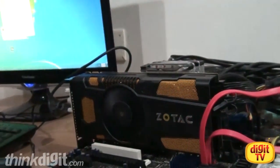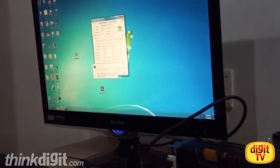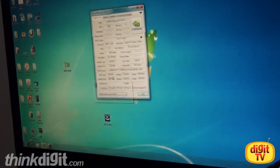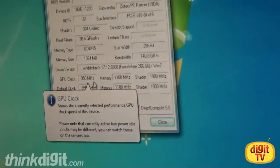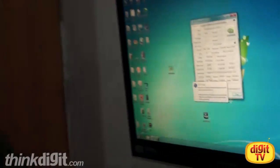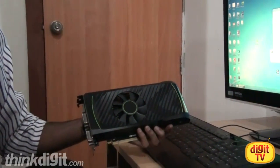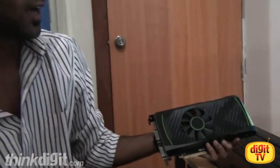Now that we've installed the card, it's running silently and cool. Here's the interesting bit — the GPU clock shows 950 MHz. The reference NVIDIA GTX 560 Ti has a base clock of 822 MHz. So that is a whopping 130 MHz upgrade on the base clock. Does that really improve the performance? We'll find out after running a couple of benchmarks.